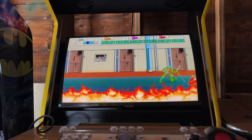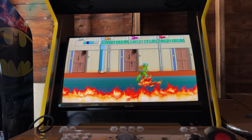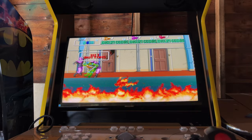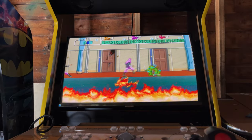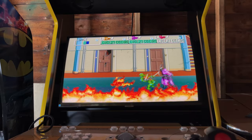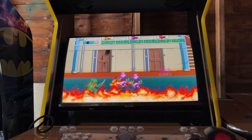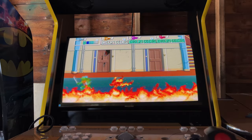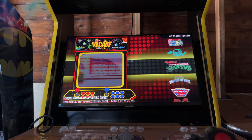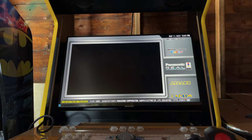As you can see it looks absolutely fantastic. This is 4K upscale — the way MAME works is it automatically upscales to the resolution of the TV you're running based on your PC configuration. So if you're running a 4K PC, MAME automatically runs you in 4K. When you want to exit, just hit the exit button to exit out of the game.